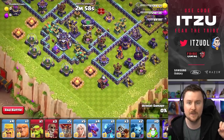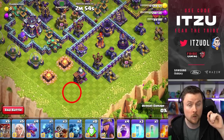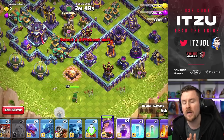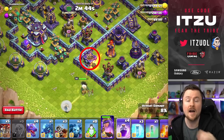Starting things off is going to be the Flame Flinger. As soon as that's done, let's start with one Seeking Goblin for the gold mine, and your Queen — really important — a little bit towards the bottom side of that Barrack with the Healers right behind you. Now you have to wait to play the first Rage.